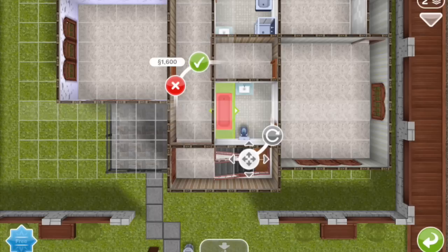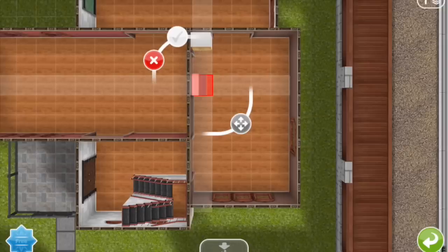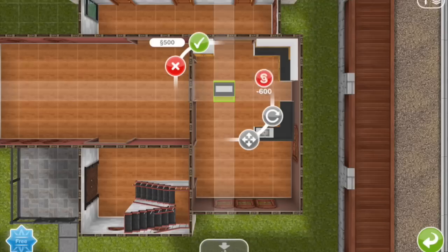Now for the kitchen, I'm going to put in these elegant style countertops. I'm going to leave space for an oven, and I'm going to wrap the counters around because on the end here I like to have room for a breakfast table, that kind of thing.